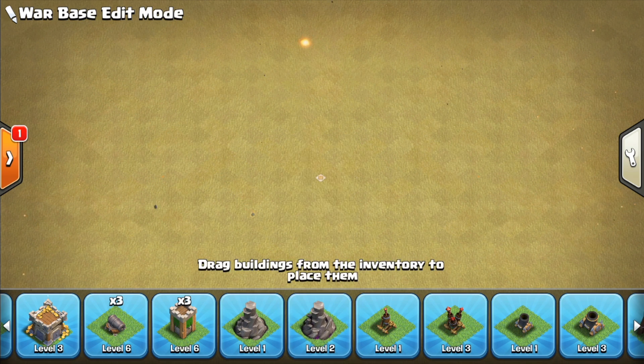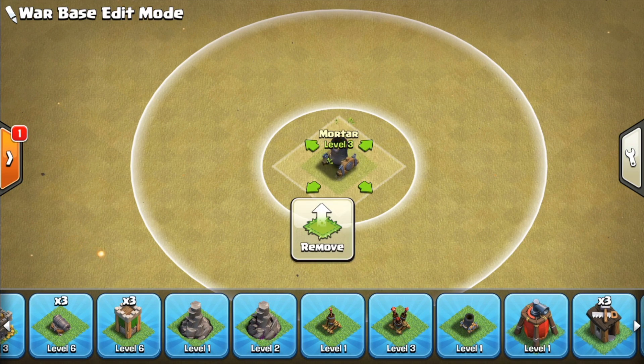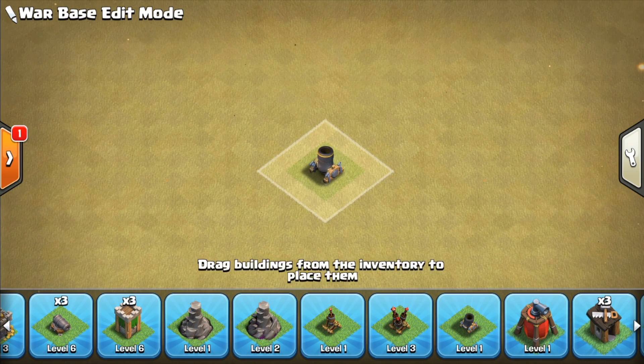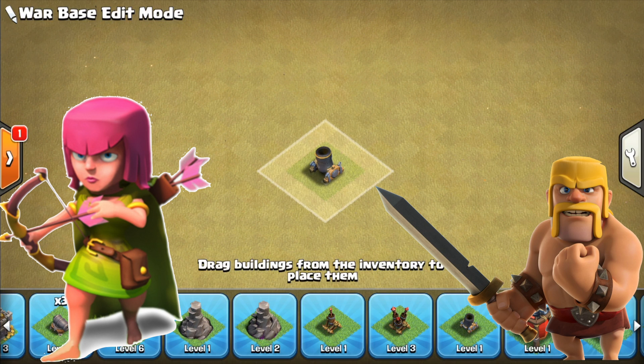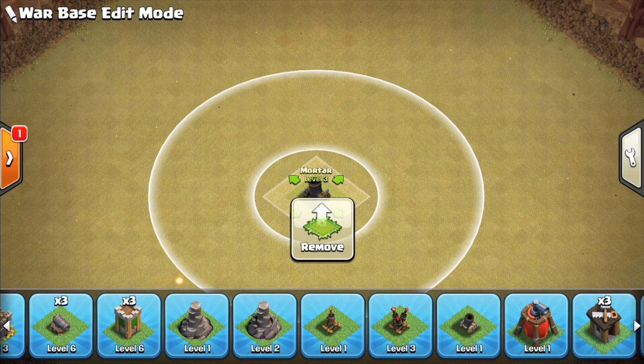You're going to see a common trend here. After the air defense and wizard tower, we're going to go onto the mortar, which is another splash damage building. This is great for dealing with mass archer and mass barbarian attacks, as well as doing extra splash damage to those mass giant attacks. The range is huge, so it covers a lot of the base. I'd recommend upgrading that third in the defense tiers.